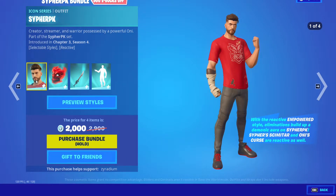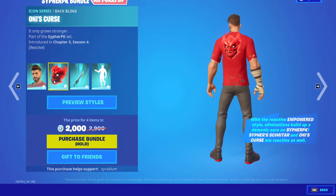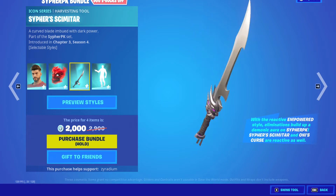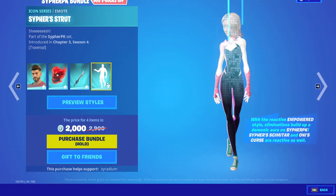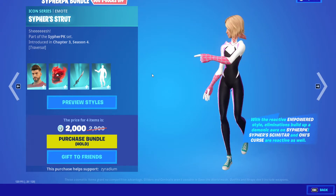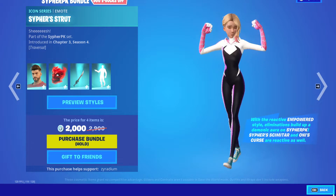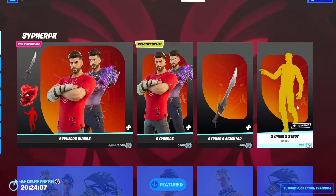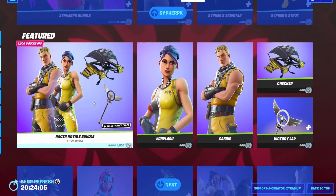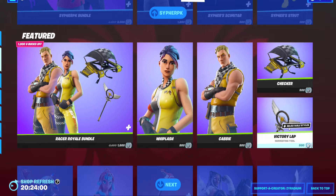So we got Cypher PK right here — the outfit, I like that, nice — with the Army's Curse back bling. We have the Cypher Skimeter, let's see that. We also got Cypher Strut, which is pretty cool.